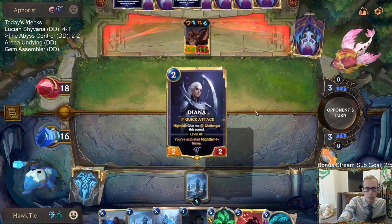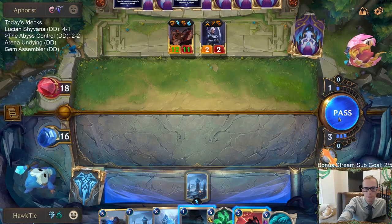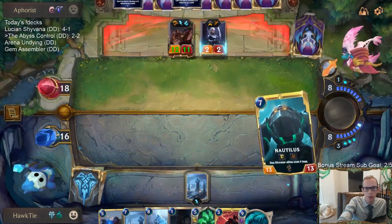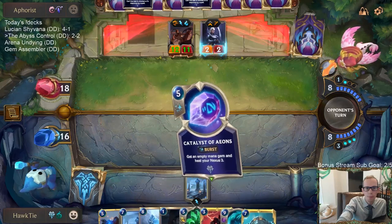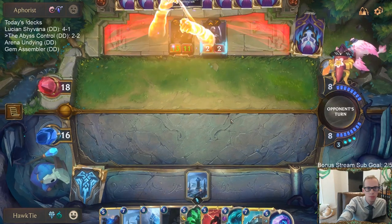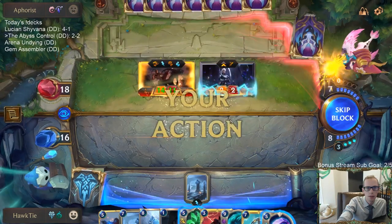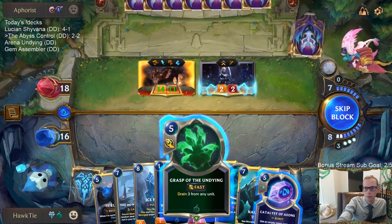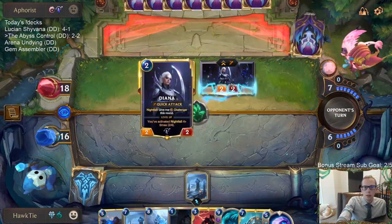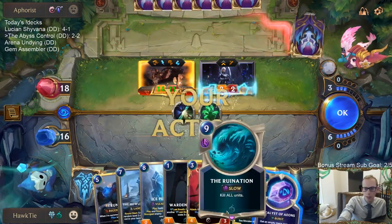I need a card to stop Bastion. They're just going to go for a lethal attack. I can't let them challenge anything with Lee Sin — so I can't even play anything, because challenge with Overwhelm kills me. We're going to Grasp Diana. They can have Bastion and a Deny — okay, so that's a Deny, that's not going to be for the Ruination. That's good.